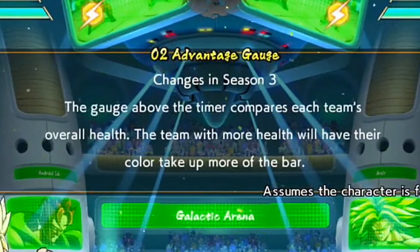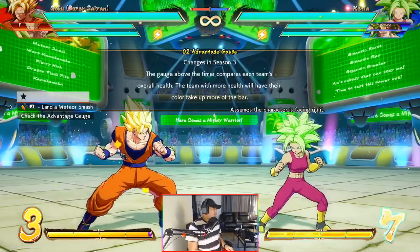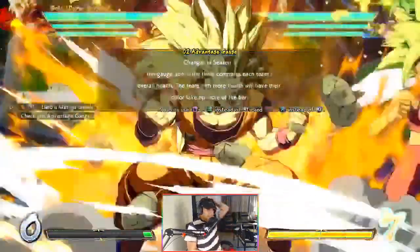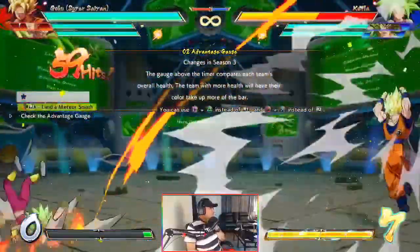Number two: advantage gauge changes in Season 3. The gauge above the timer compares each team's overall health. The team with more health will have their color take up more of the bar. So land a meteor smash — level three — let's get it. I wonder what all they're going to show here. Check the advantage gauge.